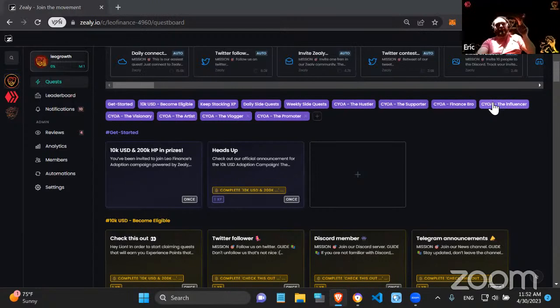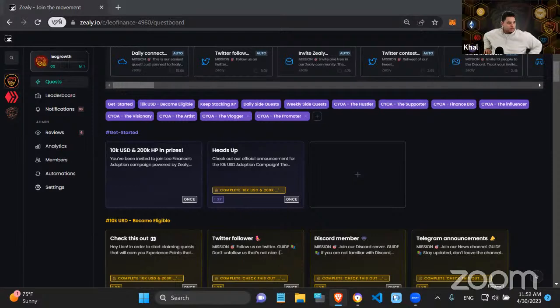Hive is a huge melting pot of people with different skill sets, and you've done a really good job creating paths that cater to all of them. Some people are photographers who just want to post pictures and don't want to create 1,500-word articles — but then there are others like Taskmaster who do. Creating all these different ways for people to get involved and leverage their skill sets to win the prizes is definitely one of the best parts of the campaign.